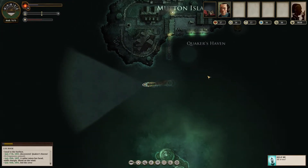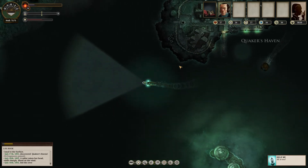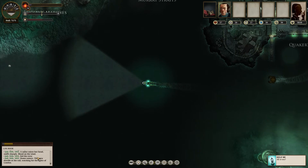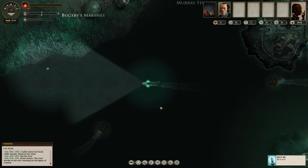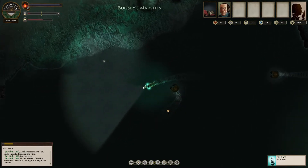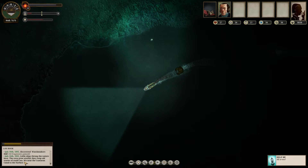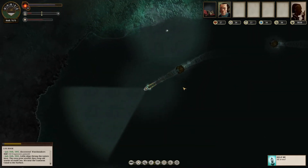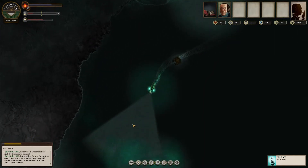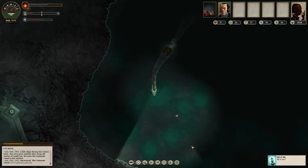We'll just continue along here. Bugsby's Marshes — sure. Home waters! The crew dolloped the rail looking for the lights of London. Well, that's north, lads — we're not going there yet. The Watchmaker's Hill has been discovered. I wonder if they make watches. We're near the Cumaean Canal to the surface. I love how these crabs just keep chasing you — eventually they're like, whatever, not worth it anyway.